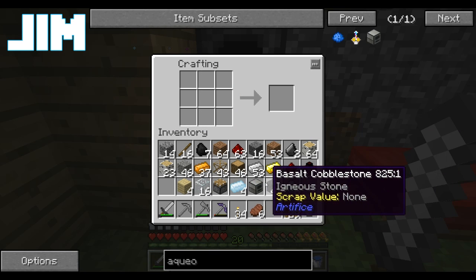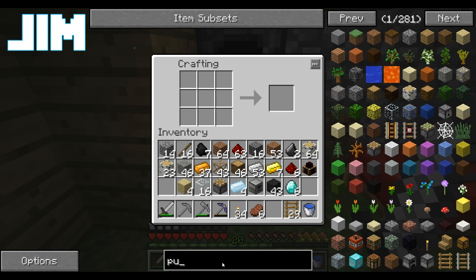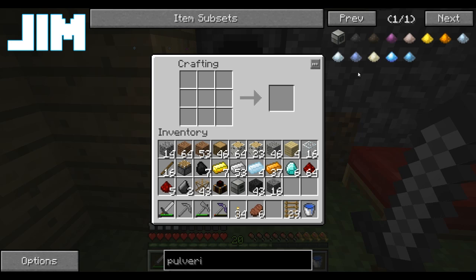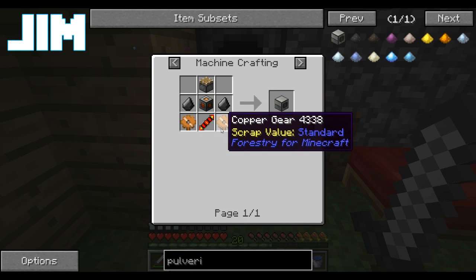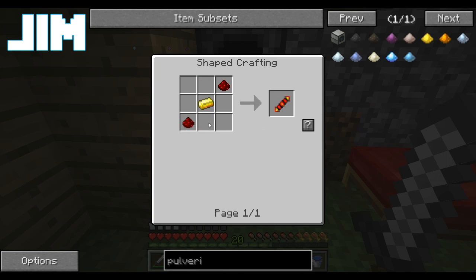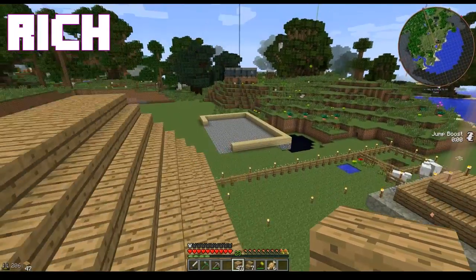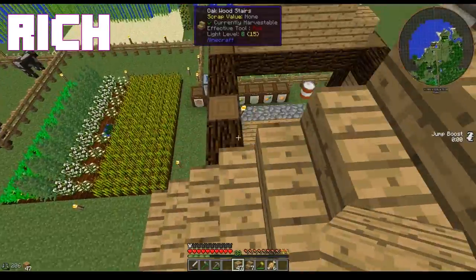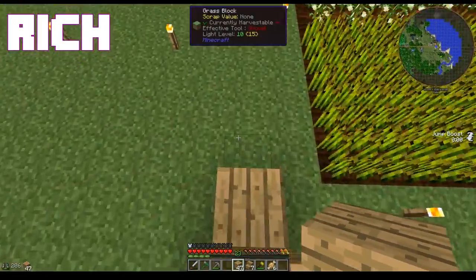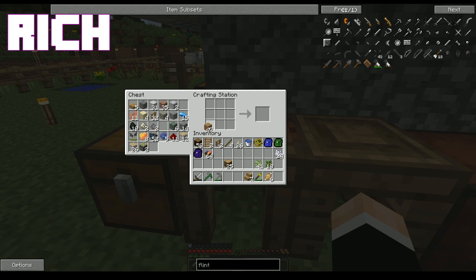Sacrificing one of my buckets to the Aqueous Accumulator — I got a bucket. We're going to make a pulverizer, so that's going to do the job of our quartz grindstone. Are you saying you don't want to stand there and crank it yourself? I'm saying exactly that I don't want to stand there and crank it myself. I forgot to make the planks before I went up onto the roof.